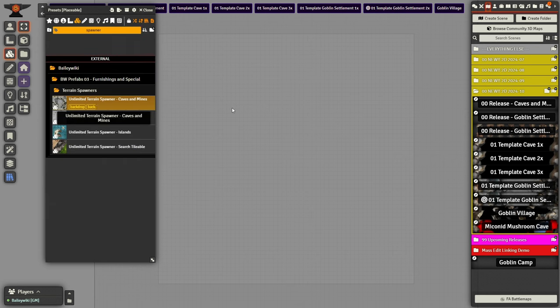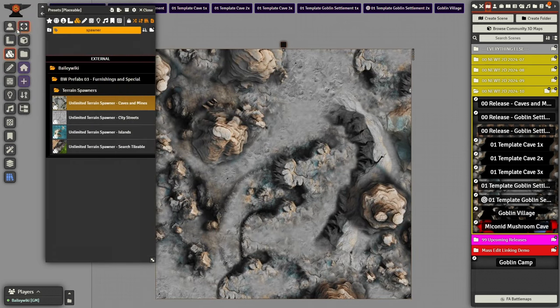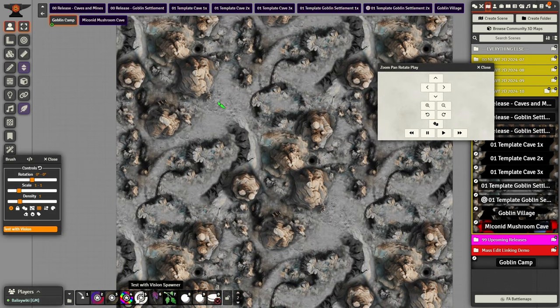Hey gang, it's October 2024 and it's release day. This is Bailey Wiki, and as you can see we've got new toys here. We're using the new cave and mine spawner tile to actually generate random caves and mine terrains.